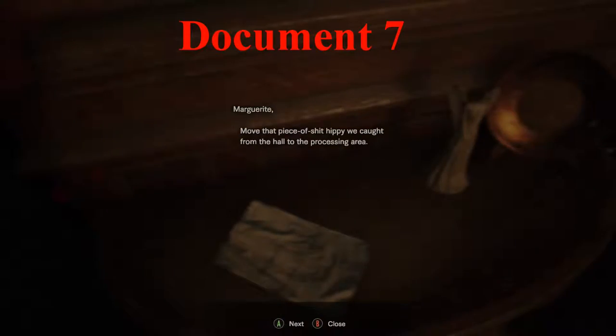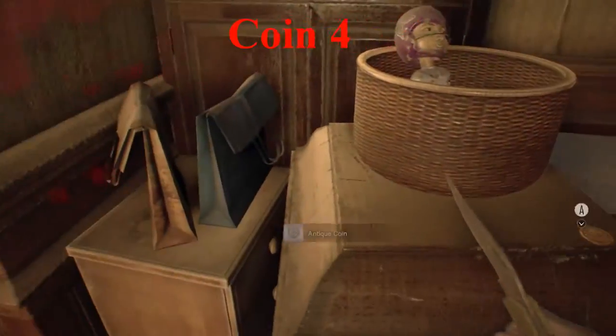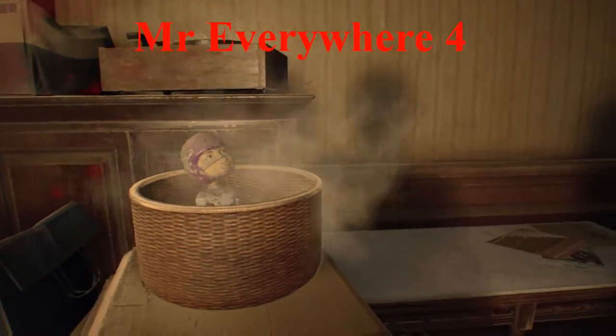Just on this side table is document number 7. Just on the side here is coin number 4, and just above it, Mr. Everywhere number 4.